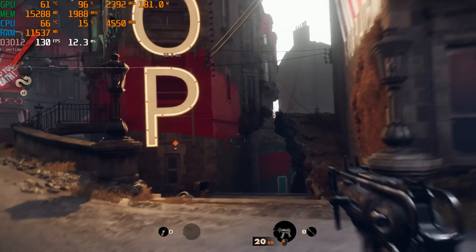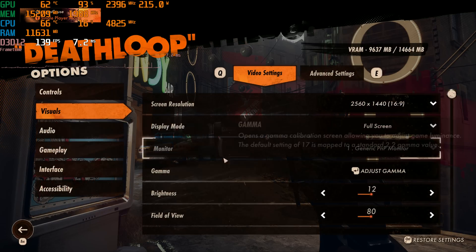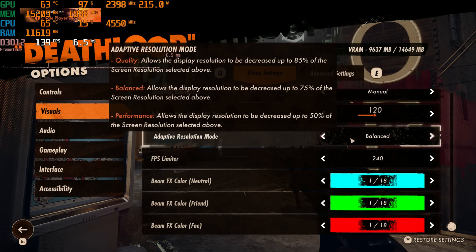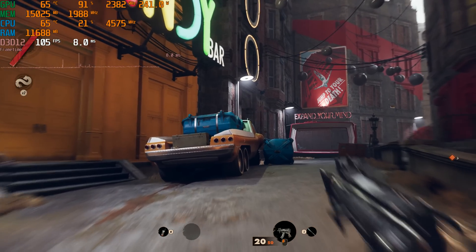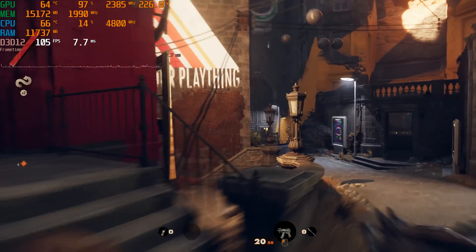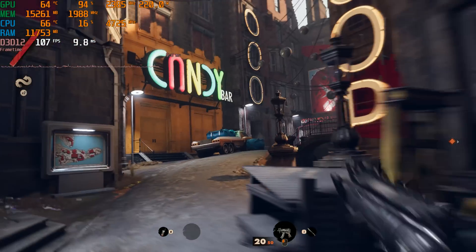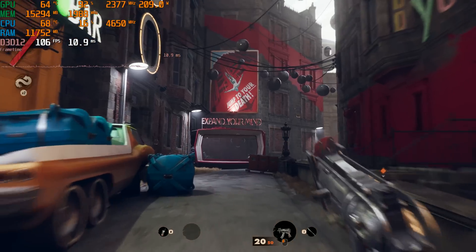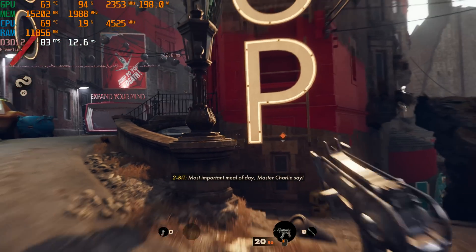Overall, compared to FSR 1.0 this is extremely usable. I have questions about exactly how this adaptive mode is working. If I set that to balanced, maybe let's not let it go below balanced — now it just won't actually hit my 120 FPS target, but does this look a little bit better? It does to me. All right, I'll give you some final thoughts at the end.